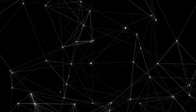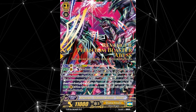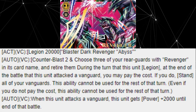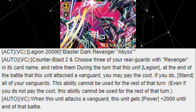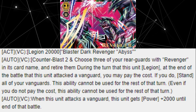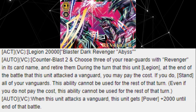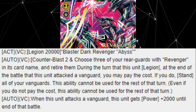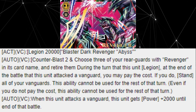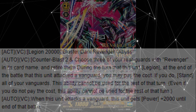But the Revenger train doesn't stop there. Manifesting at the number 5 spot is Revenger, Phantom Blaster Abyss. This is a Legion unit releasing in Extra Boost 11, Requiem at Dusk, with the following skills. Act, Vanguard Circle, Legion with Blaster Dark Revenger Abyss. 2nd skill: Auto on the Vanguard Circle, Counter Blast 2, choose 3 of your rear guards with Revenger in the card name and retire them. During the turn this unit is in Legion, at the end of the battle that this unit attacked a Vanguard, you may pay the cost. If you do, stand all of your vanguards. This ability cannot be used for the rest of that turn. Auto on the Vanguard Circle: when this unit attacks a Vanguard, this unit gets 2,000 power until the end of that battle.